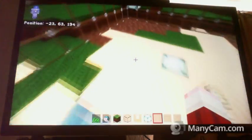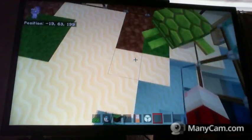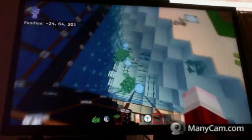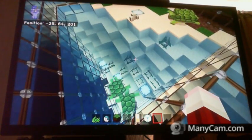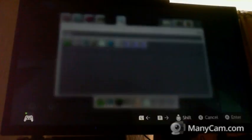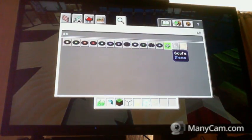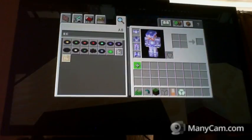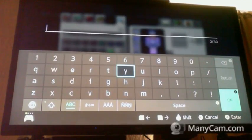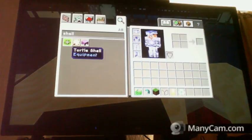So basically you'd have the turtles in here, they'd just be in here happy, swimming around. You'd come in, you'd breed them, they'd lay some eggs, and then the reason why you want to do this is because when the eggs hatch they drop something. I can't remember what it's called - I think it's a scute. Yes, here it is - scute. And this scute can be made into a turtle shell, which you can wear as a helmet.